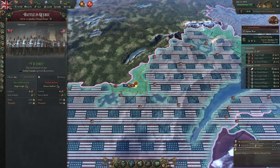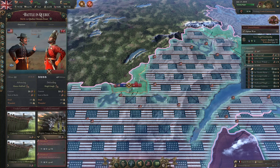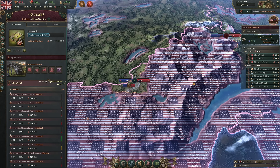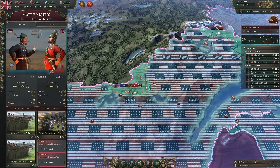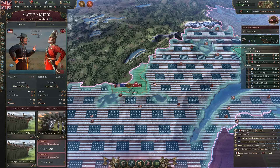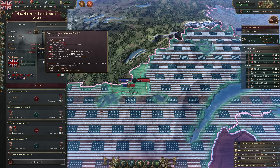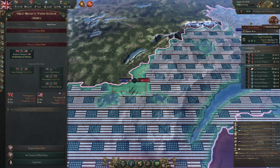When a battle ends, provinces are captured according to the general's advance or defense orders and production method modifiers, with more decisive victories granting greater gains. Advancing generals push into enemy territory when they win, while defending generals reclaim lost territory and try to hold the line. Captured war goals, casualties, and occupation all play a key role in causing war exhaustion, ultimately leading to peace negotiations.